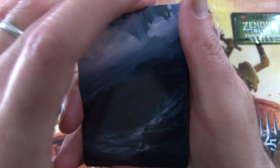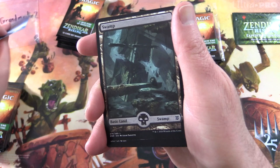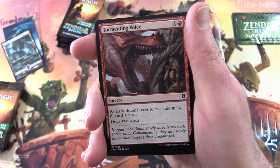Any Patrons get the Rares, Mythics, Spoils, and anything over a buck. I'm also chucking in the art cards and any of the cards from the list. We've got a very nice art card here — I think that's one of the islands. Very cool. We've got a Swamp, chuck that in too.